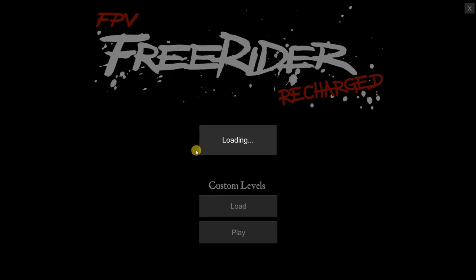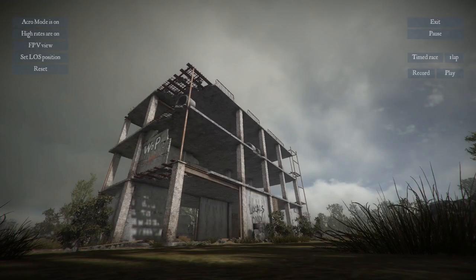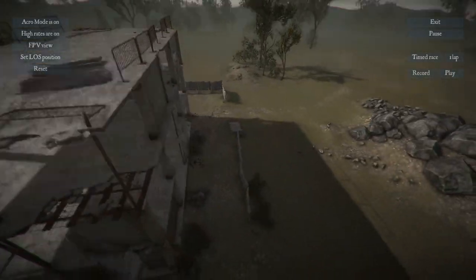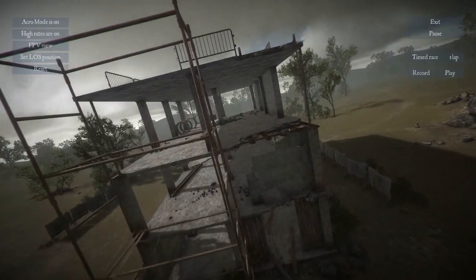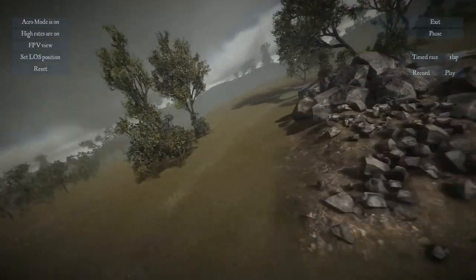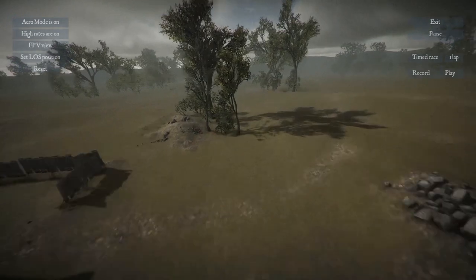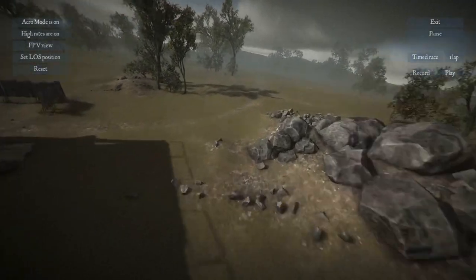Let me show you the first one — Bando. We've got this building over here and we can obviously fly through it, in all kinds of directions. That works just fine. There are some trees you can also fly in between and through.